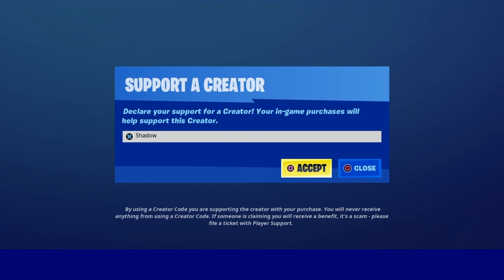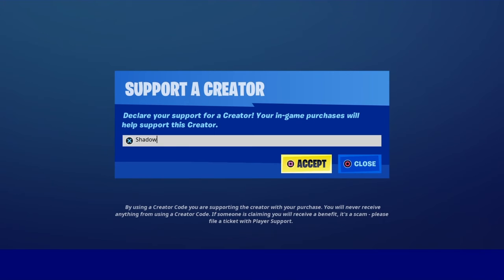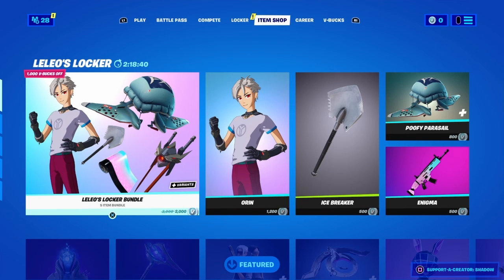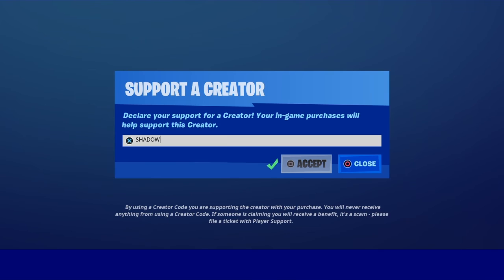You can type the code in like this, or in lowercase, or even in a funky way — it works no matter what. Anyway, I hope you guys enjoyed this. Use code Shot on the item shop, peace out, love you guys. Hope you enjoy the cup, and stay tuned for the stream — maybe.